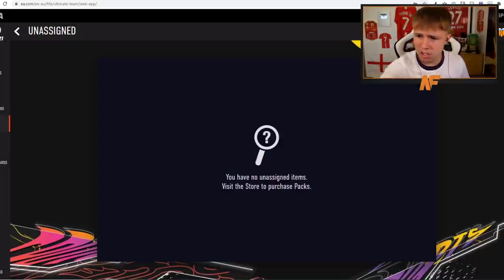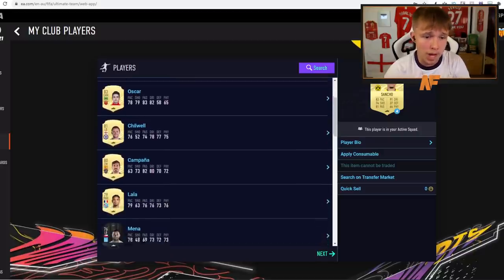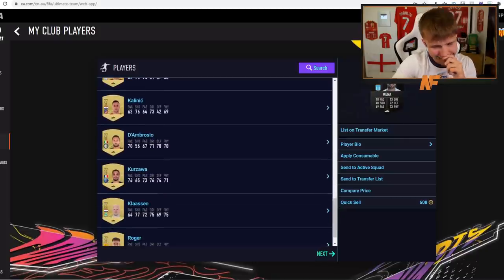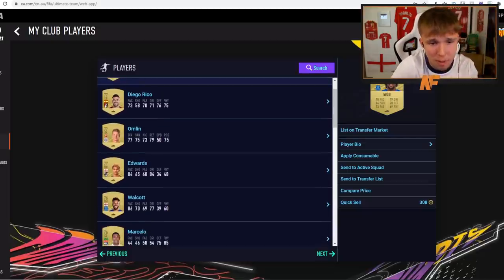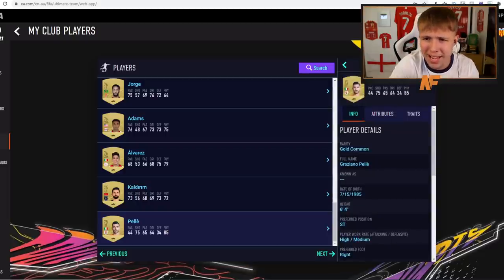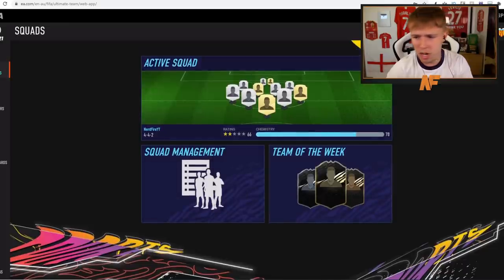Hey, you know, it definitely could have been worse. I've definitely had worse starter packs. Our rare pulls: Oscar, Chilwell, Campana, Lala, Plattenhaut, and Mina who sadly wasn't rare since he's CONMEBOL. Other decent cards: Trossard, Kazawa, Iwobi — Premier League players might want him. Walcott's got pace, which people always like at the start of FIFA. And Graziano Pelle — forgot about him, he went for a lot of money.